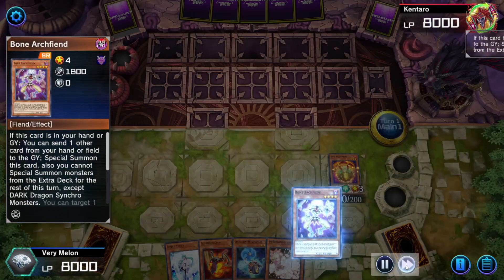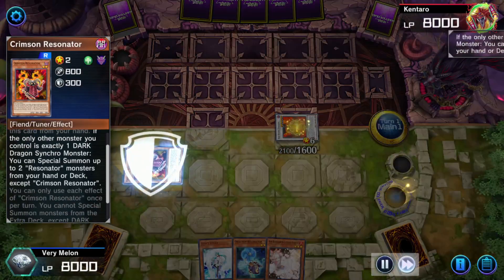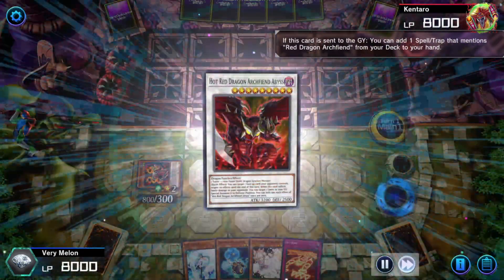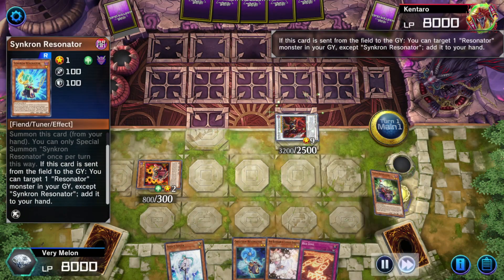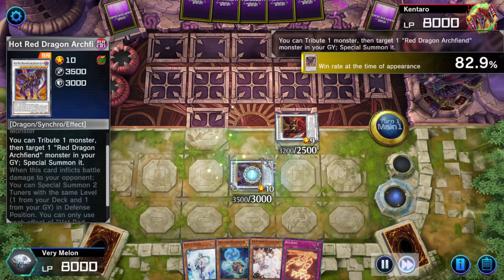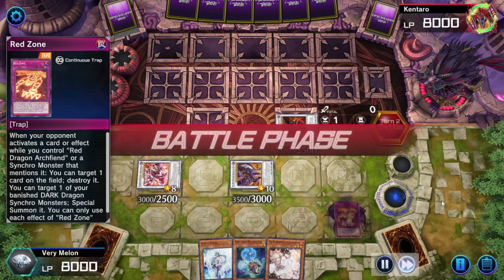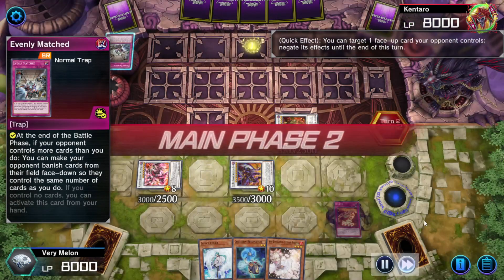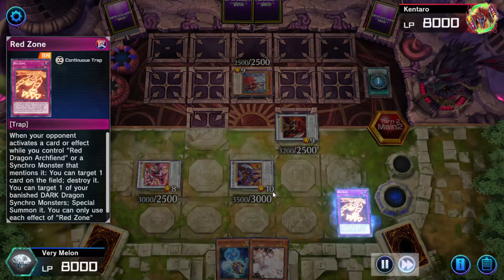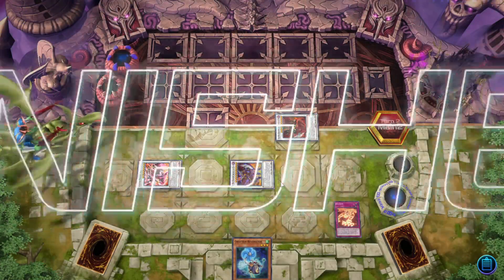This was funny, because it's a Grenader deck that I completely bullied by preventing it from doing anything. They tried to Evenly Match me, but I negated that. Then they tried to search for stuff with Valhalla, but I would negate that. Then I destroyed their field spell with Red Zone. And Ash Blossomed them on their Herald. Just absolutely bullied this deck — that is this deck's opening turn one at full power.